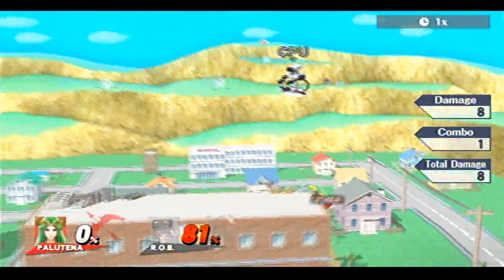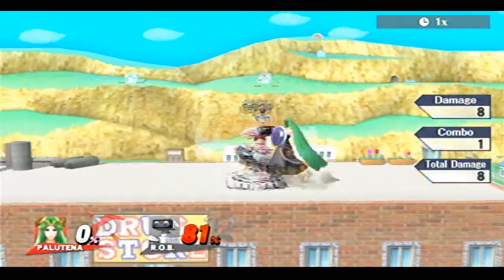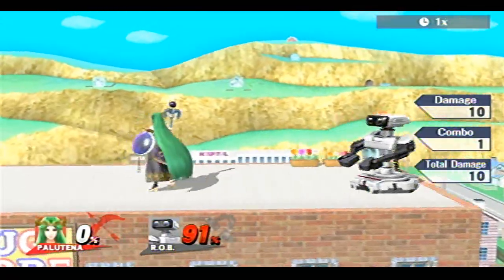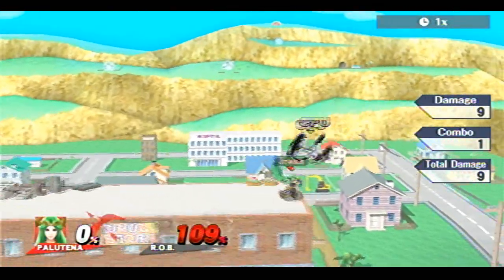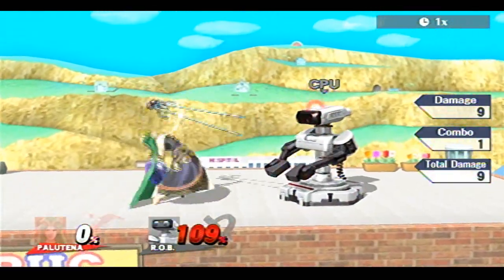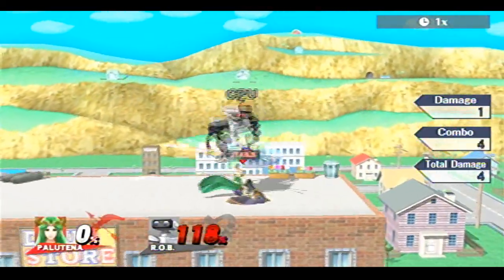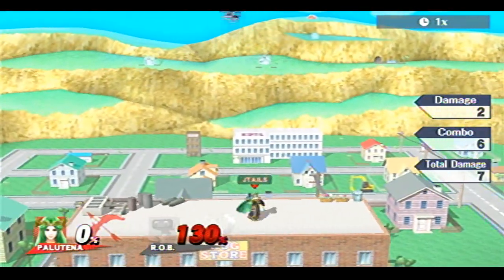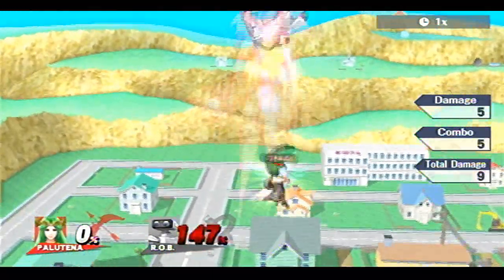Her up smash is incredible. Her get-up attack is pretty quick too, or you can just jump and teleport back onto the stage. Her dash attack is quick — I would say her dash attack is one of the best in the game, aside from Fox's and a couple others. That doesn't mean throw it out liberally, but it's usable. Her up tilt is very good — it seems like a very good anti-air move. It pulls them in, so if people are trying to come down on you, you can use this to keep them in the air and that sets up for the up air kill.